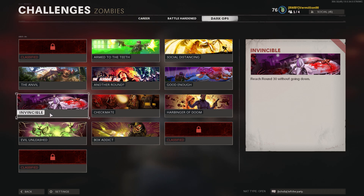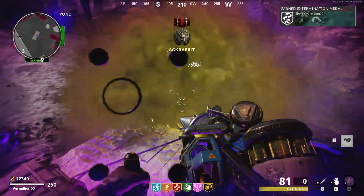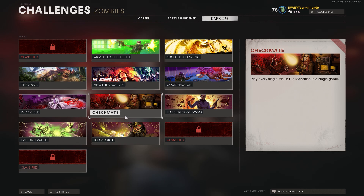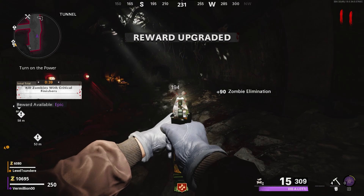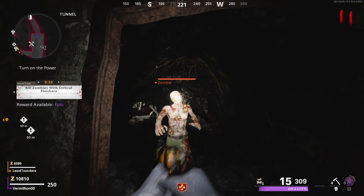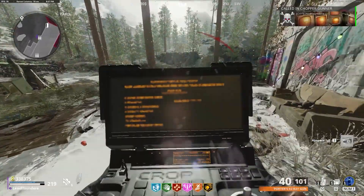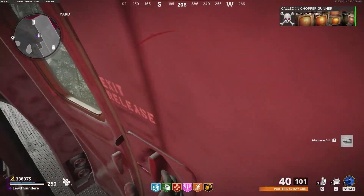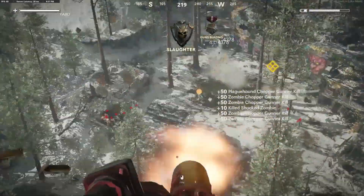Invincible is an easy challenge — all you need to do is make it to round 30 without going down. You can use the god mode glitch or the higher round strategy previously mentioned for an easy clear. Our next one on the list is Checkmate: you will need to play every trial inside of Die Machine. I recommend gathering a ton of points and then saving a zombie at the end of the round to cycle through all the trials as quickly as possible — this one is just a time waster. Harbinger of Doom requires you to kill 50 enemies with a single support. After around rounds 25-30 in solo, you can purchase a chopper gunner and kill all the zombies that spawn in to get this calling card super easily.